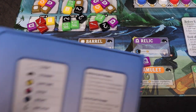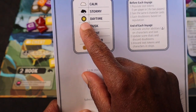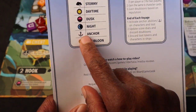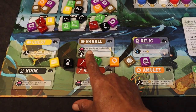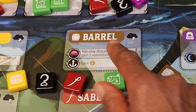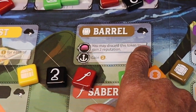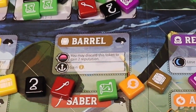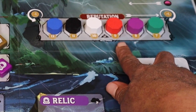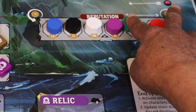If you look at the back of the rulebook, you'll see there's a daytime — that's really for the characters — but then you've also got dusk, nighttime, and anchor. For example, this barrel: if a player gets this barrel, at dusk they can discard this token to gain two reputation. When gaining two reputation, let's say it's the red player — he would take his token, move it up, move everybody else back, and move to that spot.